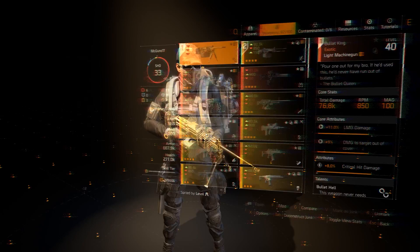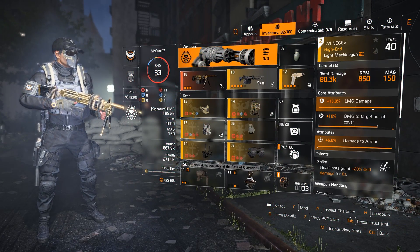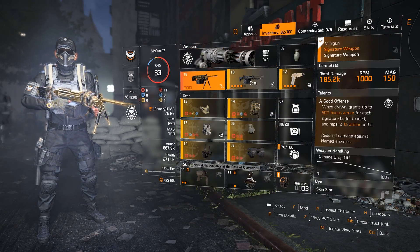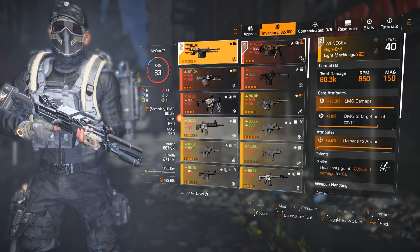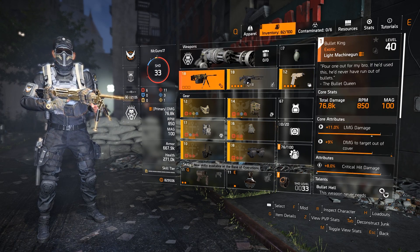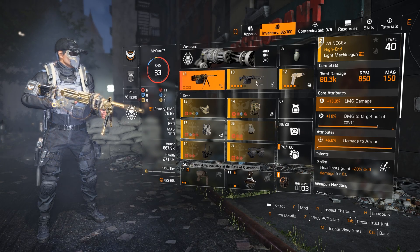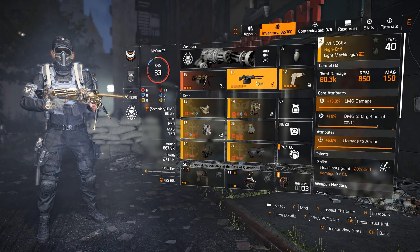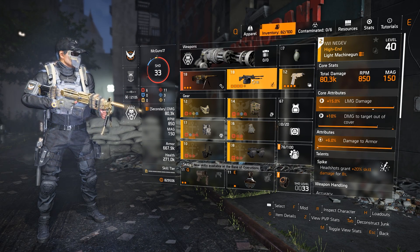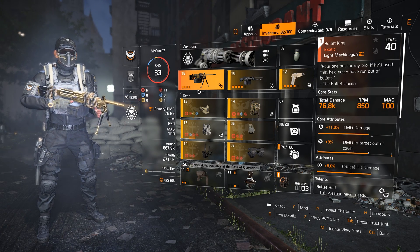This weapon, the Bullet King itself, comes from this other weapon — the YWY Nivik. I think that's the base version of it. It's another LMG, and that's where the Bullet King comes from. If you notice, they have pretty similar damage and the RPM is also the same, so you can tell they are the same LMG. The bipod for the Nivik is up and the bipod for the Bullet King is down.